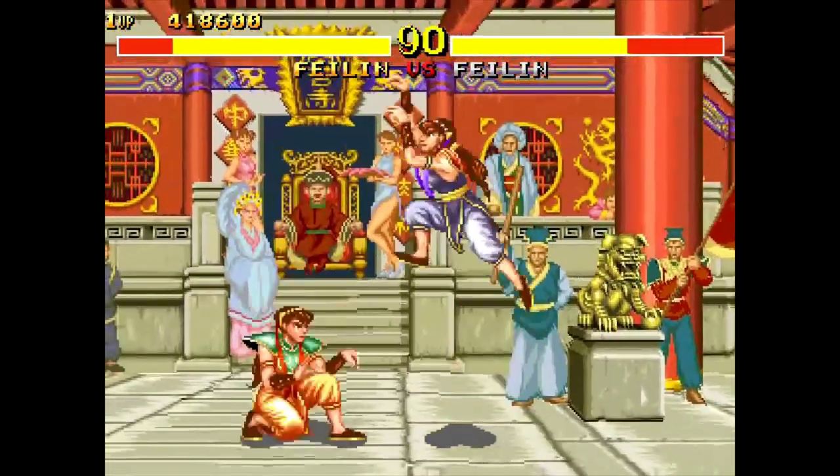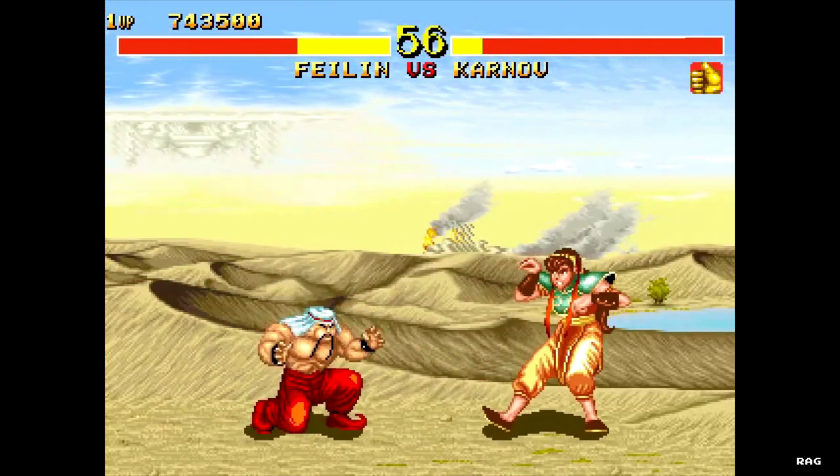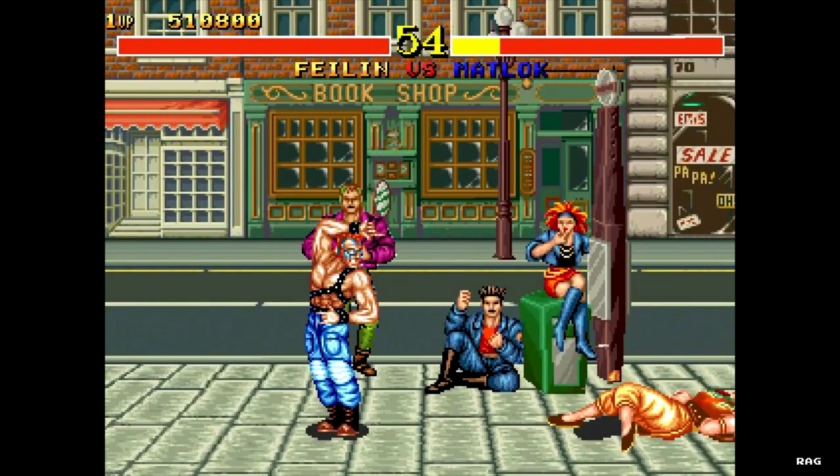You must fight your way through nine fighters and two unselectable bosses to win the game. During the course of a match, a point of the opponent's body starts to flash indicating a weak point. If that area is struck, the opponent is temporarily stunned — this happens only once per round.